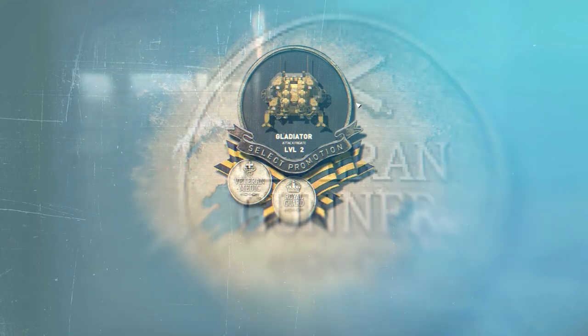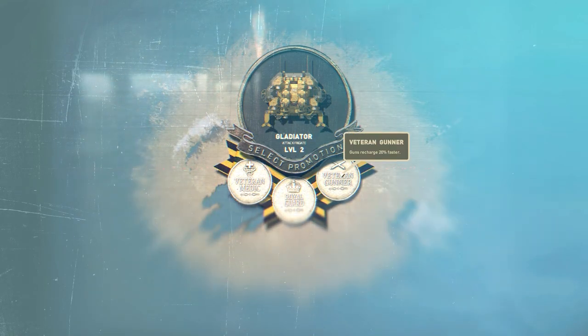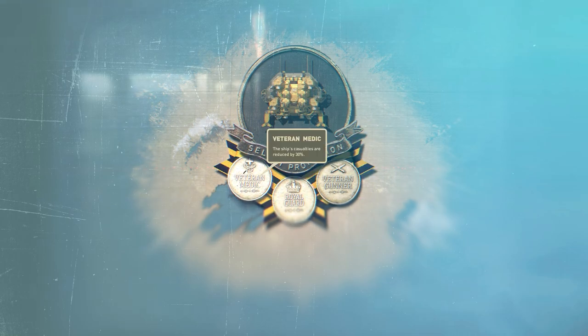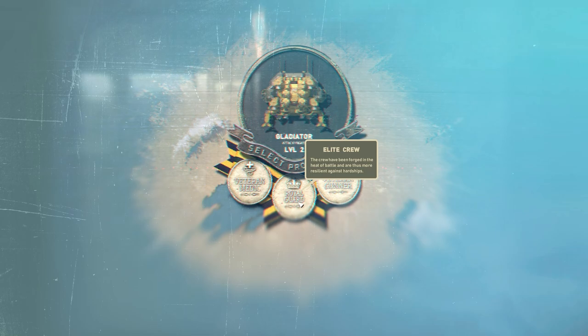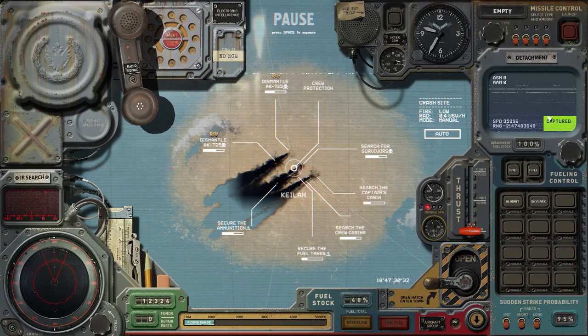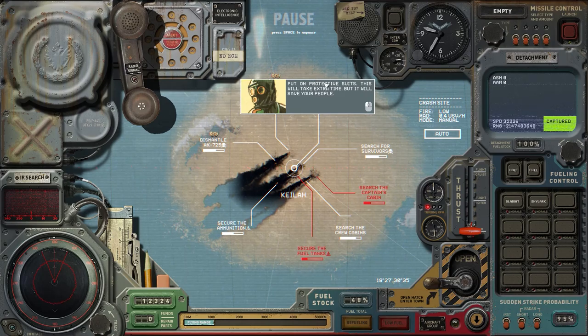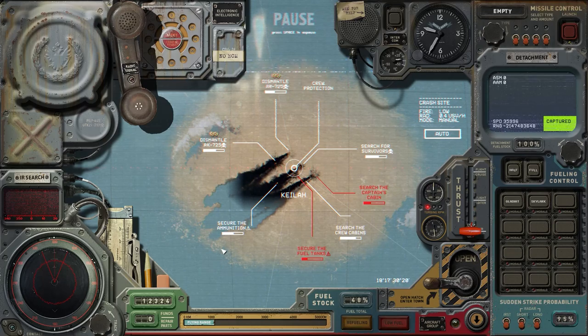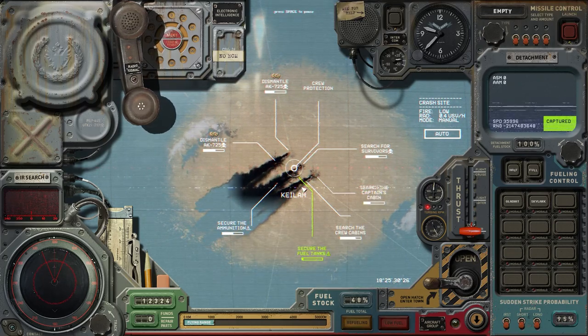There's the second promotion — Medic, Royal Guard, or Gunner. Guns recharged 20% faster for Veteran Gunner — that's pretty solid. The Royal Guard perk says the crew has been forged and is more resilient against hardships, useful for low morale. I'm going to go with Veteran Gunner for now since our morale is not too critical. It's dangerous to pick up survivors right now, so let's grab the fuel tanks first.